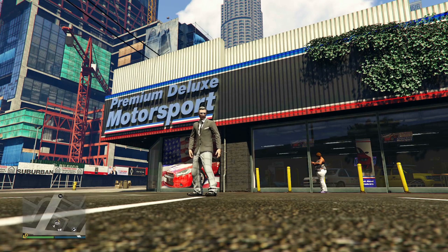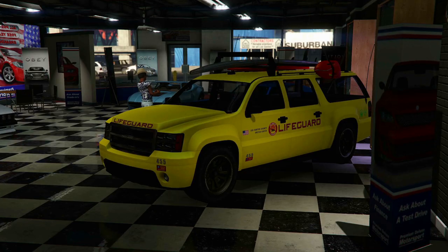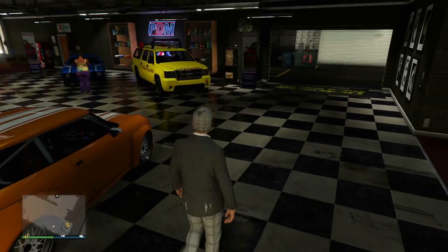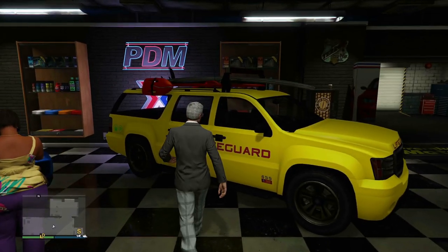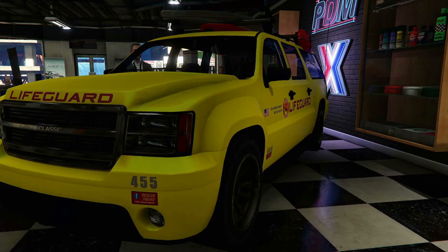You can see I'm outside the Premium Deluxe Motorsports, which is Simeon's garage, and currently this week Simeon is listing all his vehicles. We've got the Lifeguard available to purchase. Now there is a way of getting this for free — we don't need to purchase any vehicle in here. If you just want to do a test drive, all you need to do is go up to the vehicle, right on the D-pad, go for test drive, and let's take this puppy for a drive down to the lifeguard station.